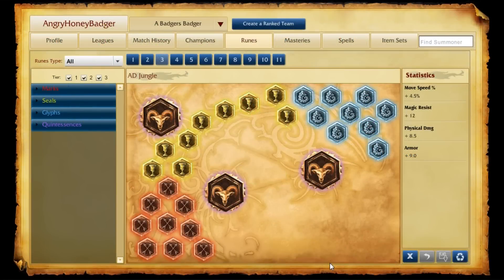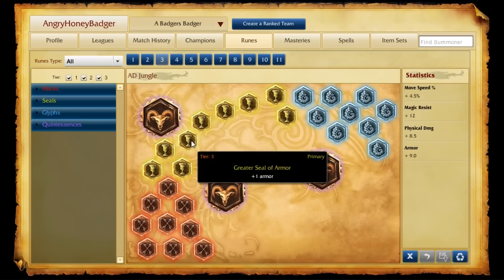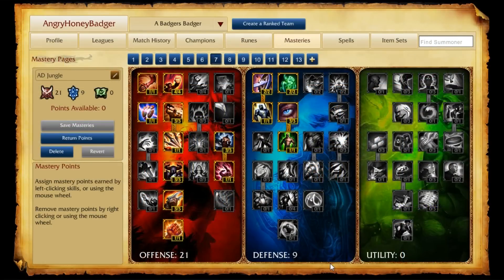For the rune page when playing Warwick in the jungle, we're going to take our AD jungle page, which consists of attack damage marks, armor seals, flat magic resist glyphs, and movement speed quintessences.